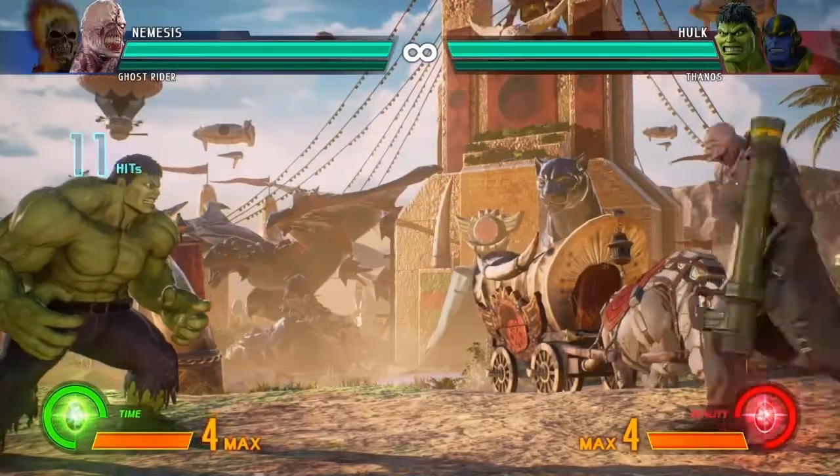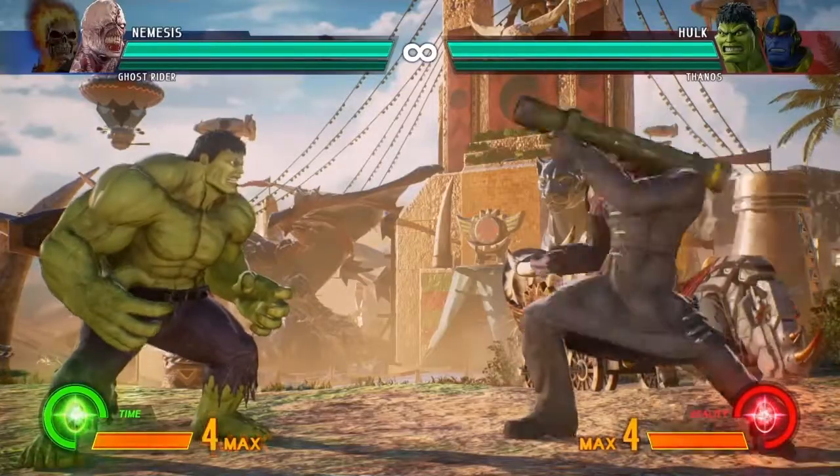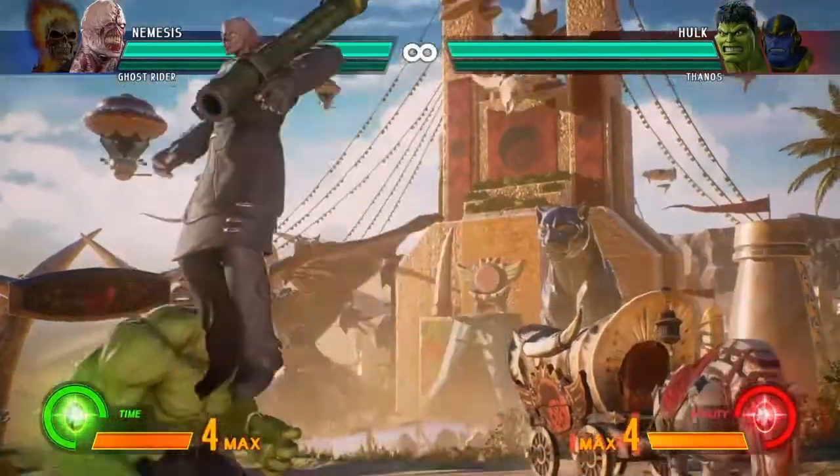And finally we're going to end it with our upward rocket, which is — down forward high kick. That's going to be our ender. So our finished product should look like this.